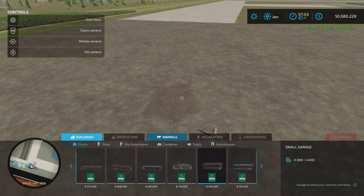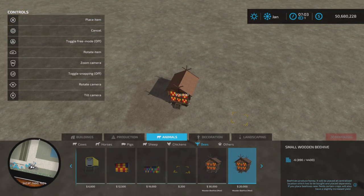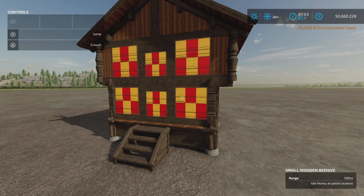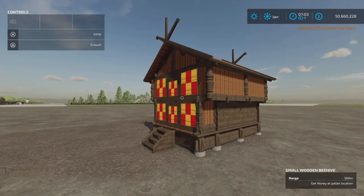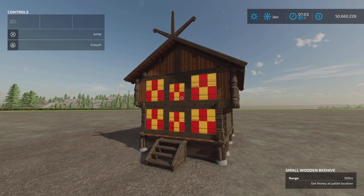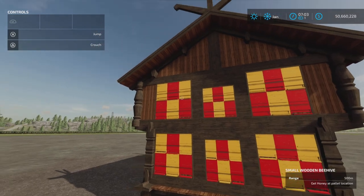I'm not going to ding it for that — it's possibly something that I'm doing. Here is the Small Wooden Beehive. We're going to place it down, and that one has a range of 500 meters. A little bit of information I do know: if you place these close to certain crops such as sunflowers or canola, it will increase your crop yield within that range of 500 meters in a circle around the beehive.